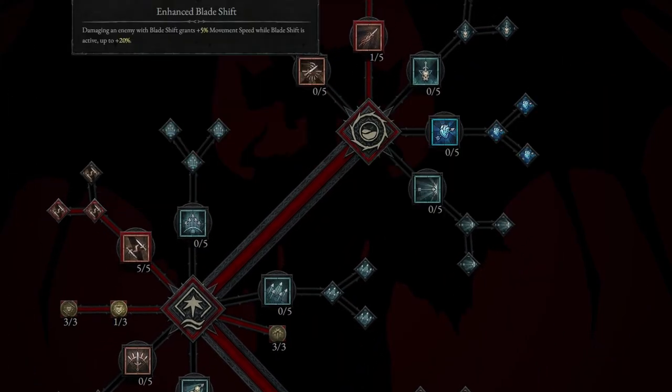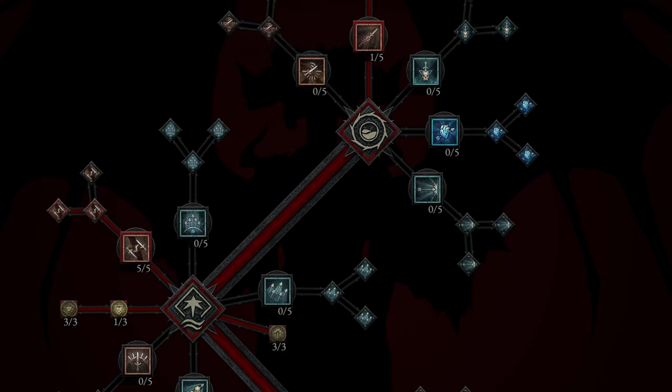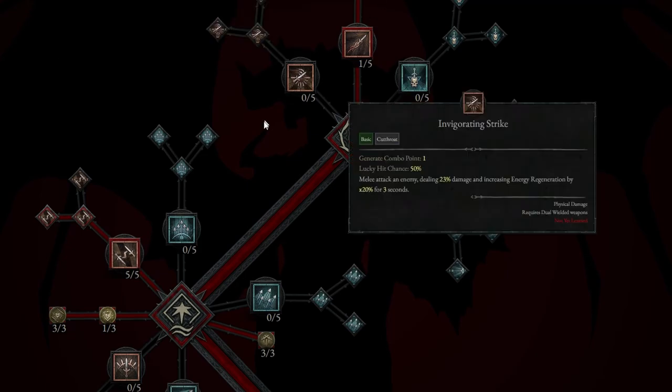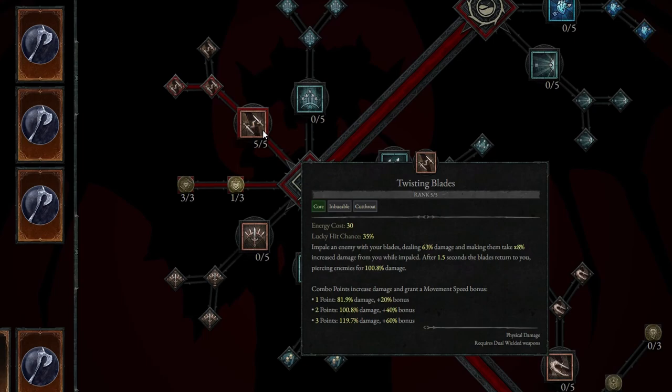From there, we are going to take the Enhanced Blade Shift — damaging an enemy with Blade Shift gains plus 5% movement speed while Blade Shift is active, up to 20%. It's a very, very strong passive to have. From there, we are going to come down and take Twisting Blades. We're going to take this to rank 5 as quickly as possible to really maximize our damage.